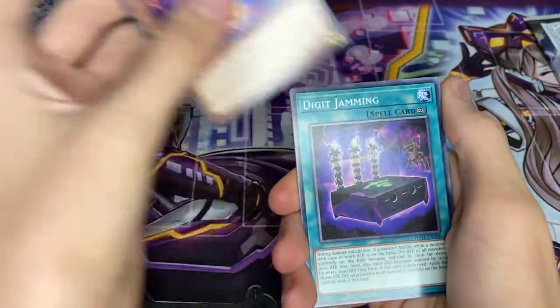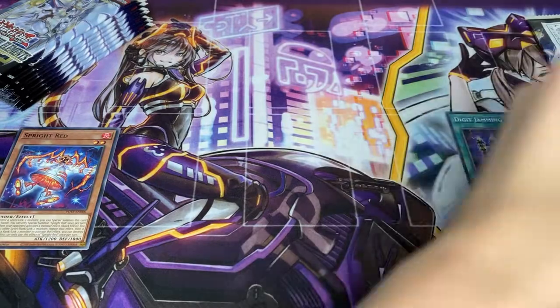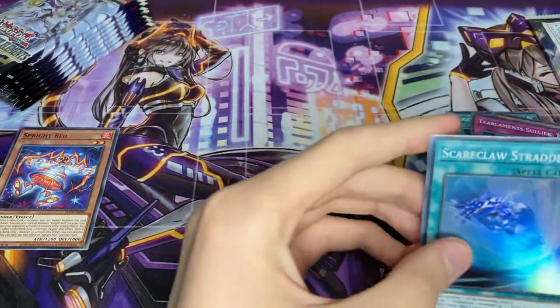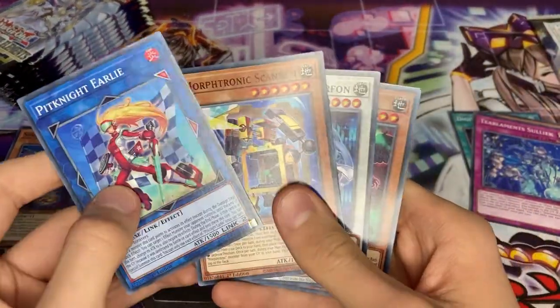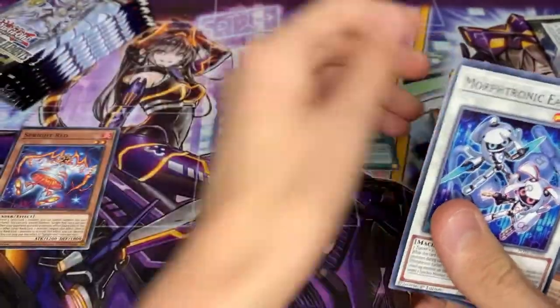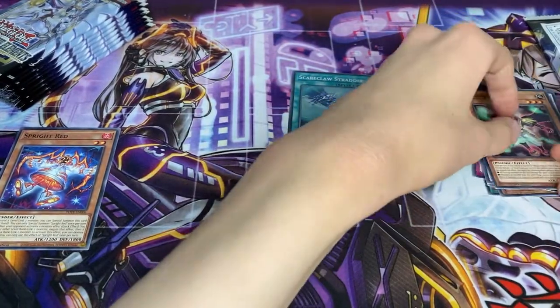Already a nice pickup. Sprite Red - I'll put sprites here. Digit Jamming, Melfi Wally, Tealments Suplik, Scareclaw Straddle for the Super, Pit Knight the Early, Morphtronic Scannon, Morphtronic Aetheron, and I'm not even going to attempt to butcher that last card's name.